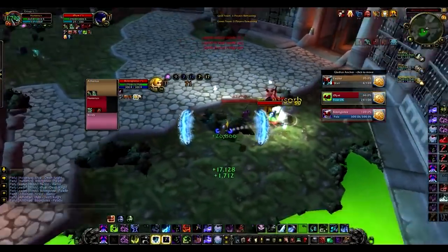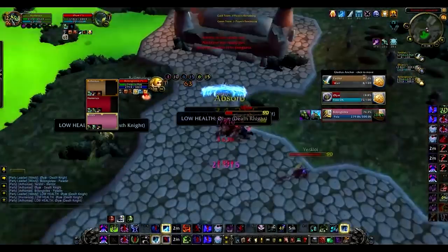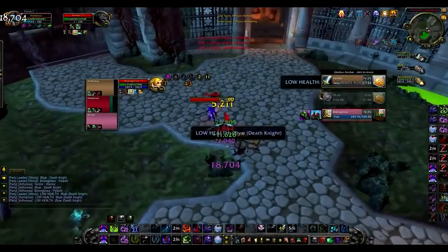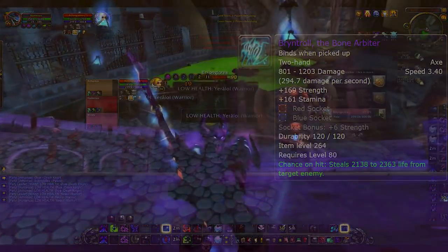In PvP, there are plenty of strong arena teams Death Knights can join. 3v3 teams like TSG, which is Paladin, Warrior, Death Knight, have been known to steamroll other teams, especially when both Warrior and Death Knight have Brinjroll — the overpowered, lifesteal, two-handed axe that on equip grants instant gladiator.